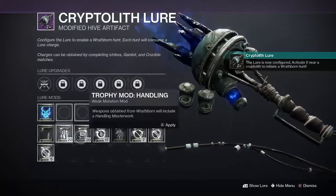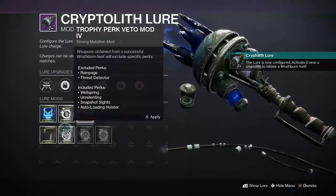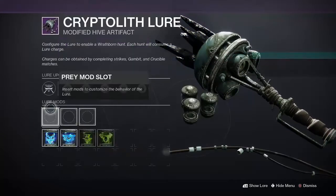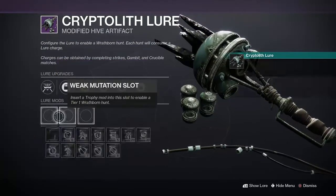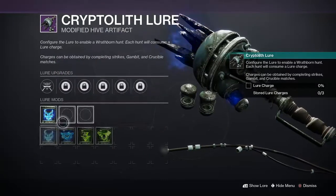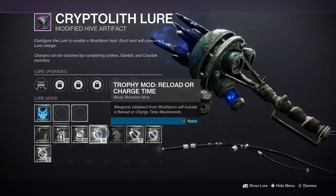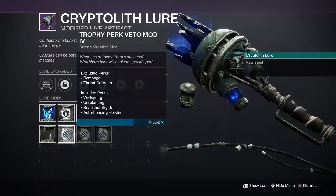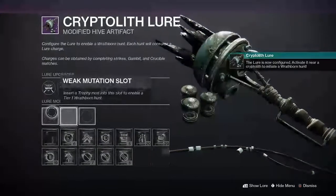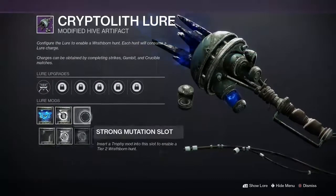These mods are like runes. The way you duplicate them is you want to slot the first rune, second rune, third rune, and just reset it. You can only duplicate the second slot — you can't duplicate the first or third. So you slot in whatever you want. Notice I have 18 reloads — slot that in, then slot in anything in the last slot, reset. I had 18 reloads and now I have 19.